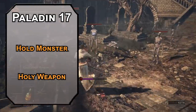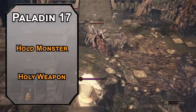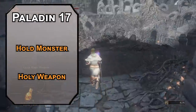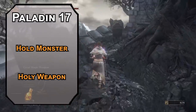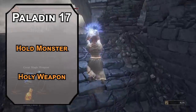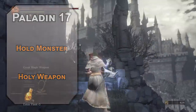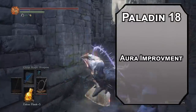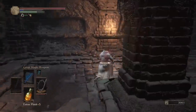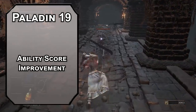Holy Weapon pumps up the radiance of your chain even higher, letting you deal an extra 2d8 Radiant damage with each hit, in addition to the d8 from Improved Divine Smite — so every attack deals 3d8 Radiant damage plus 1d4 slashing. You can dismiss the radiant damage and force a Constitution saving throw on creatures in a 30-foot radius sphere, dealing 4d8 Radiant damage and blinding them for a minute on a fail. Since you really have two moves — the chain and the Crescent Beam — the chain is worth investing in. 18th level Paladins get Improved Auras, spreading your aura 30 feet instead of 10.